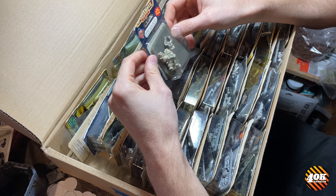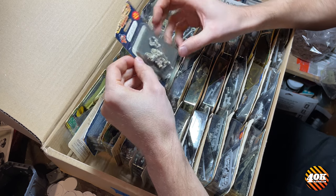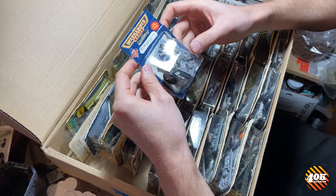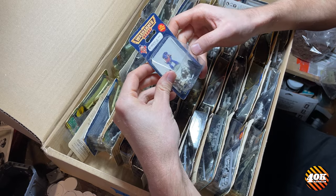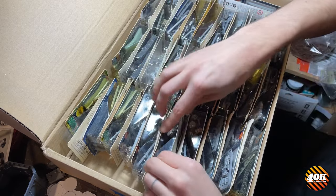It's a blister — Zodgrad Wartznaga, the original Runt Herder, who back in 2nd Edition you can get Super Gretchen, which, you know, we're still Gretchen and not great. This is another Snakebite Boss — the fourth one I've seen. I should probably sell some of these. This is a blister of Snakebite Boys, which is open and had some bits fall out.